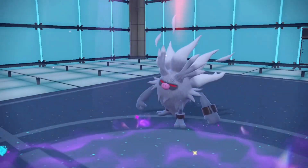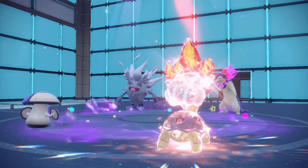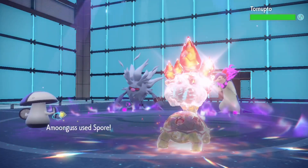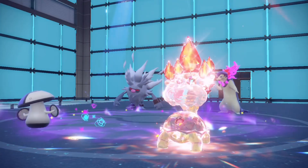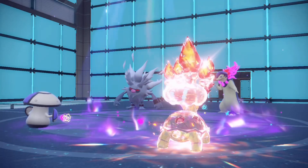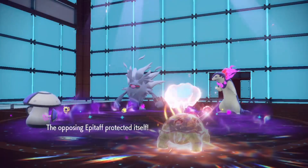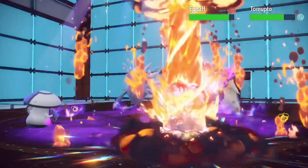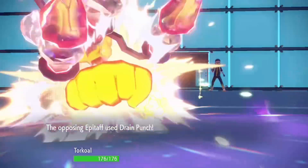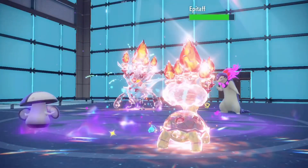My opponent protects — how much is this Eruption going to do? Come on Torkoal, put in work! Torkoal is the slowest — even Amoonguss gets faster than Torkoal, I didn't realize. Come on, at least pull it back into the orange zone. It's a bit too far, and Drain Punch connects as expected.